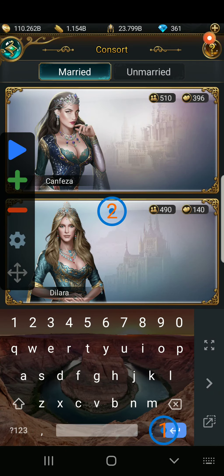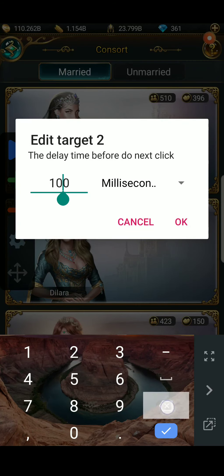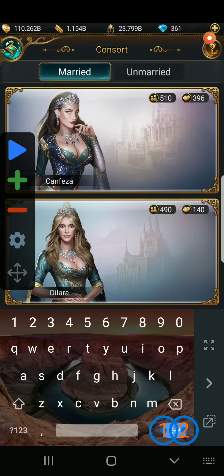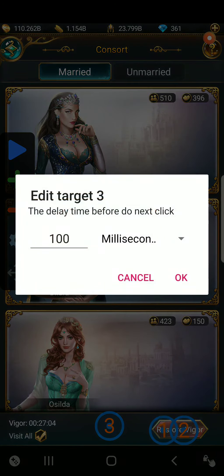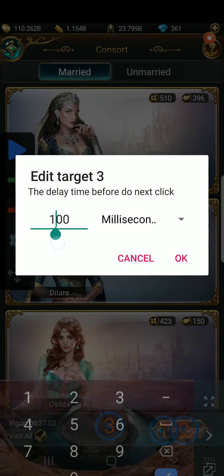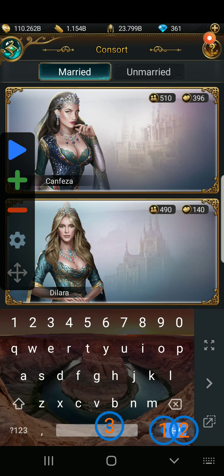I'm going to go into Game of Sultans, go to my consorts, turn on visit all, and set one target at restore. I'm going to have a delay of 350 milliseconds. I'm going to add another one right next to that, and again my delay will be 350. Then I'm going to add my third target.